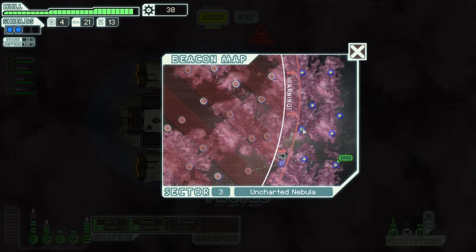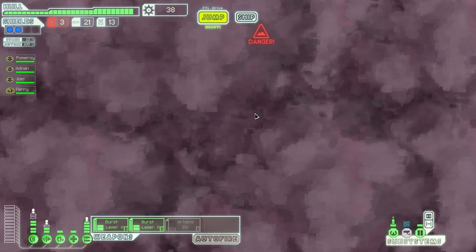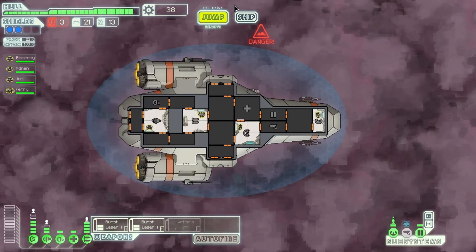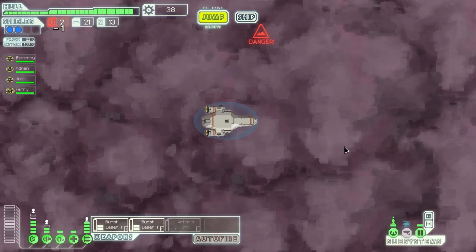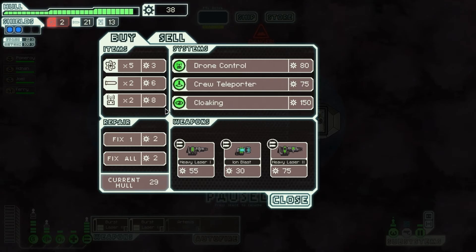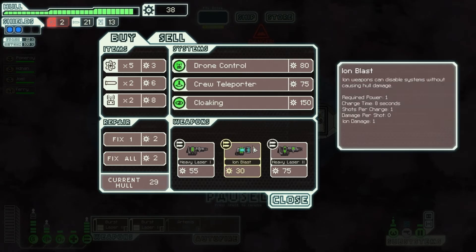Let's make a jump — we won't know unless we try. There's nothing here. Now we've got a store, that will do. I can't afford to buy anything. I could buy that iron blast but I feel like I need a stronger one perhaps.